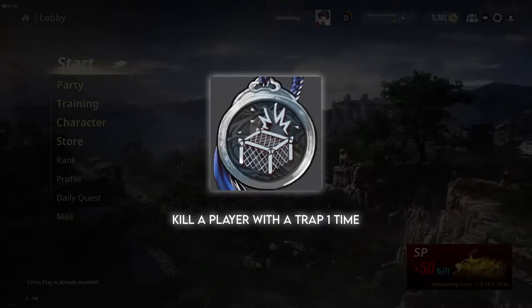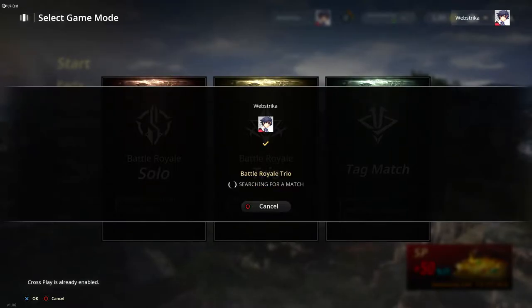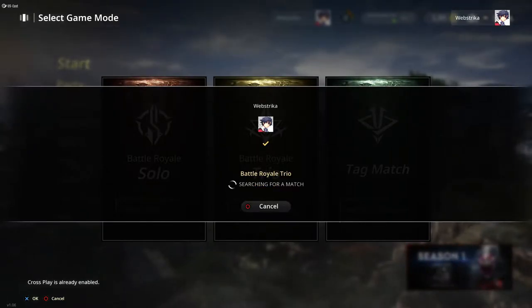Kill a player with a trap one time. Looking at the trophy list, this is one of the harder ones to complete, but there is simply a trick that will help you achieve it with ease. Firstly, you want to go into trio mode.